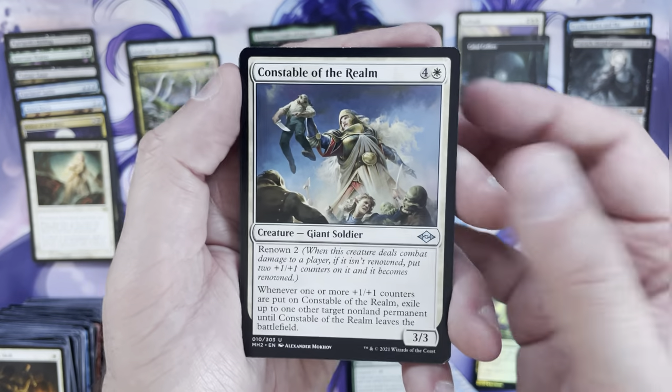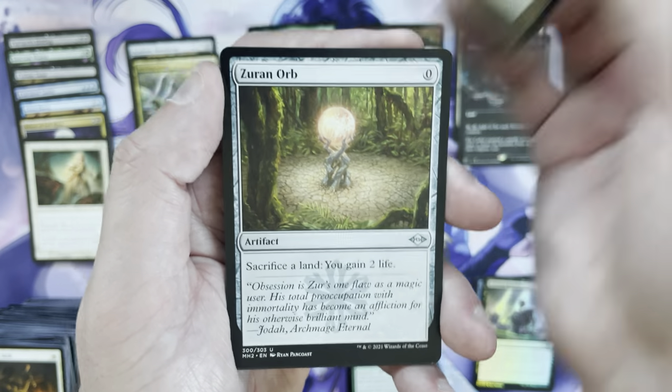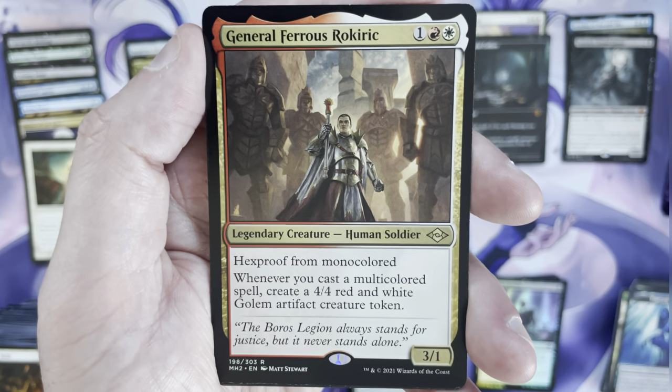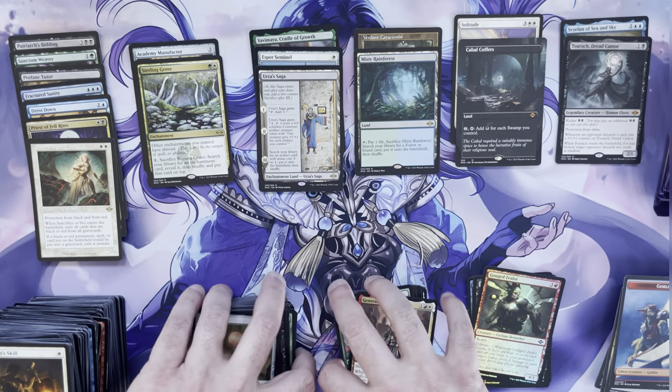I wouldn't mind drafting this set again — it was a fun set to draft. Constable, Lazatep Chancellor, Brain Stone in the retro frame, Xuron's Orb, and a General Ferrous Rokiric — a card I always intend to build around but never end up doing. That card seems incredibly strong.